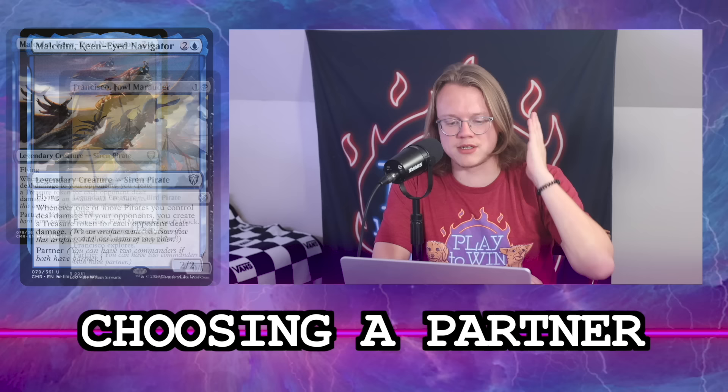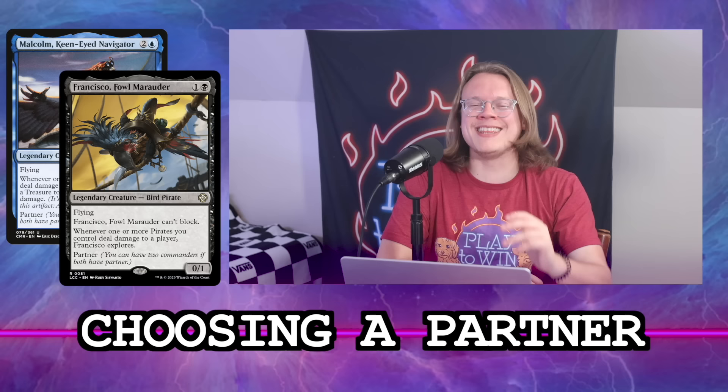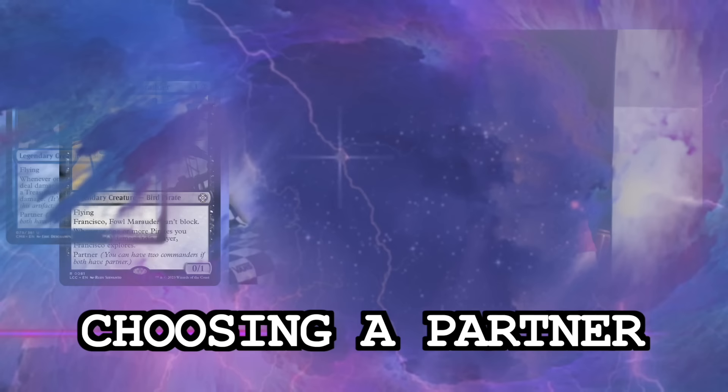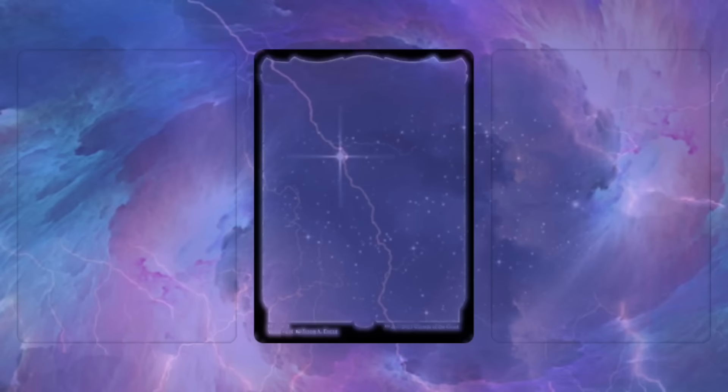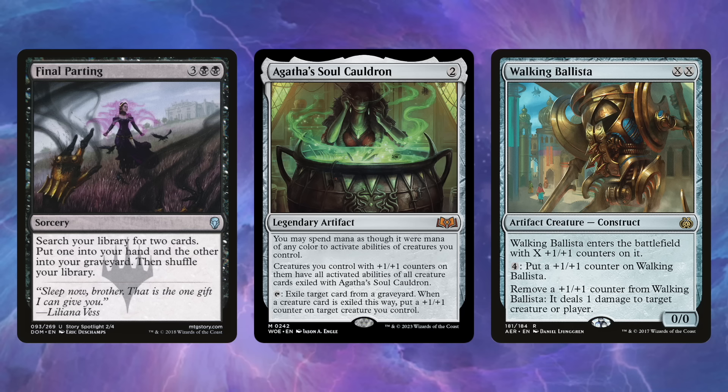All right, let's solidify — we've been talking for fifteen minutes and we've decided what deck we're building. Malcolm and Francisco, Dimir. That shows how cool Francisco is — so many directions you can go. We're adding our Walking Ballista combo package with Final Parting as the starting point. I have Moxfield up, so I'm adding those in: Agatha's Soul Cauldron, Walking Ballista, and Final Parting as the tutor that finds one to hand and one to the graveyard.